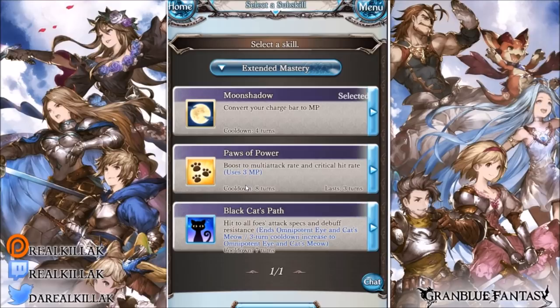The second skill is Pause the Power, which boosts multi-attack rate and critical hit rate, though it only applies to your main character. It also costs three MP upon use, so unless you have a lot of MP you may want to run it carefully. I don't really like it that much, but you may feel differently.